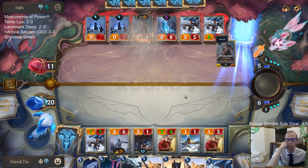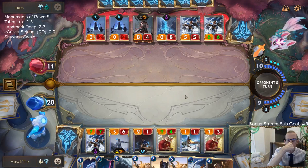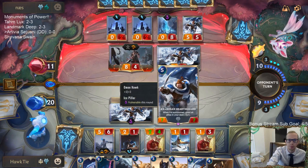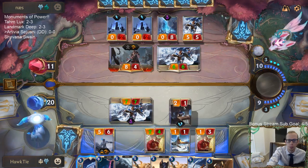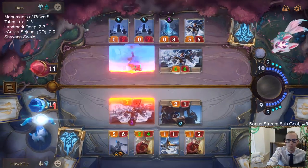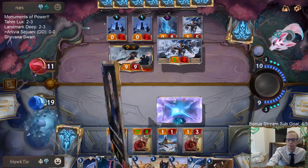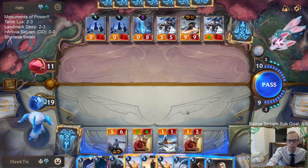Come on - beat Tryndamere, yes! Obliterate that Tryndamere - that's good for me. Follow my blade - Avarosans, Stand Together. Block with the Sentry. I do not want to kill their things, I want them to have a full board. Still figuring out how to end the game. It's really important to get Hearth Guard down as early as possible - it would have been nice to be able to grow things.